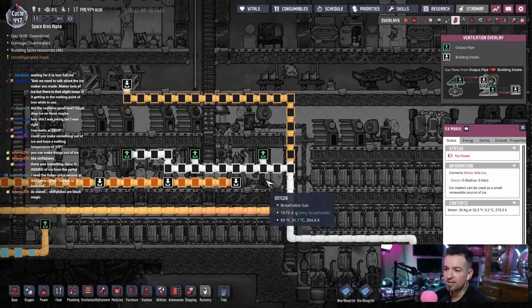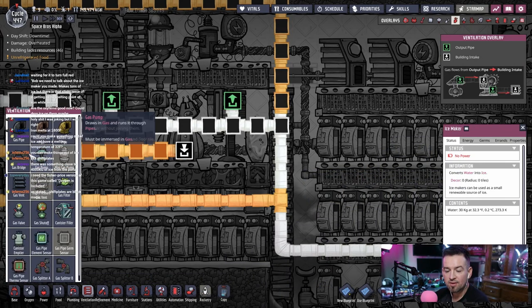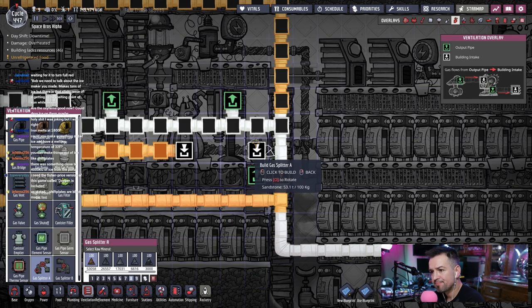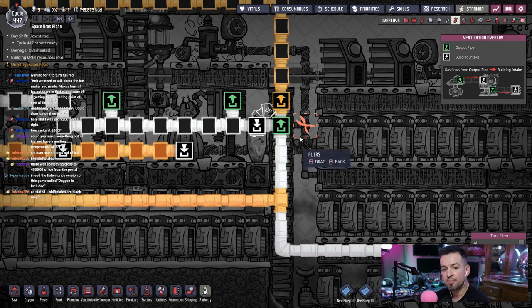The carbon dioxide is backed up because it doesn't want to split, which is annoying. I have a gas splitter — gas splitter A — so I can attach it here and it'll take care of this issue. Then I'll snip the connections once that's done.